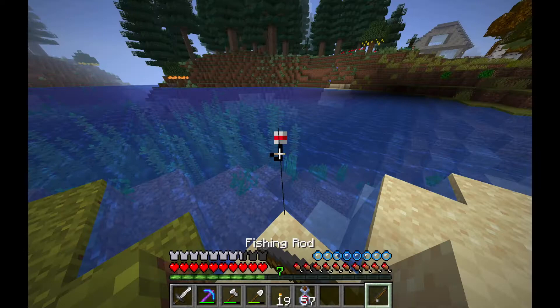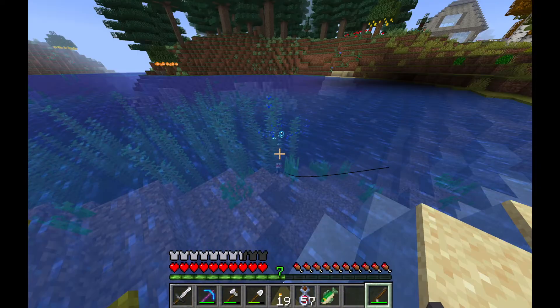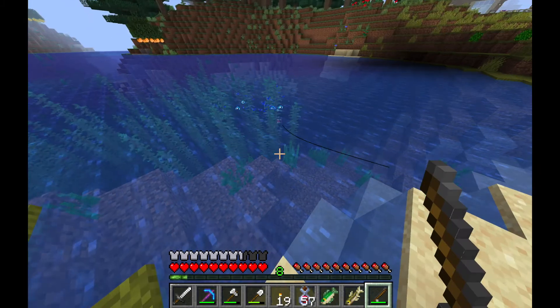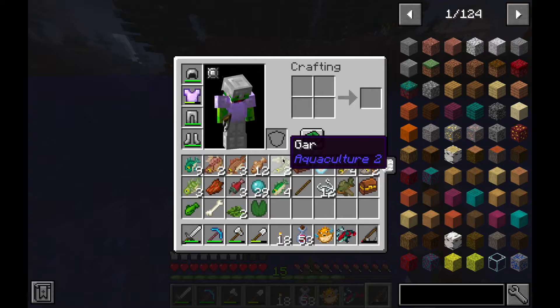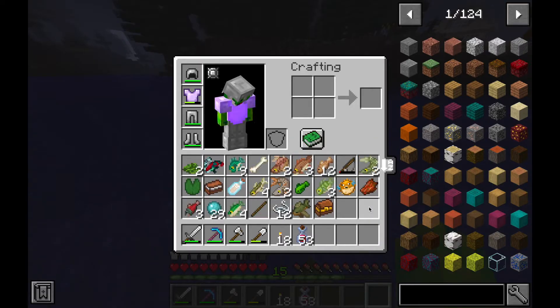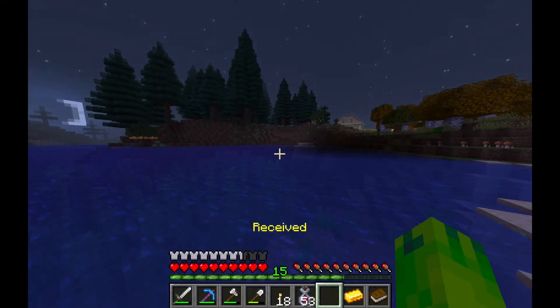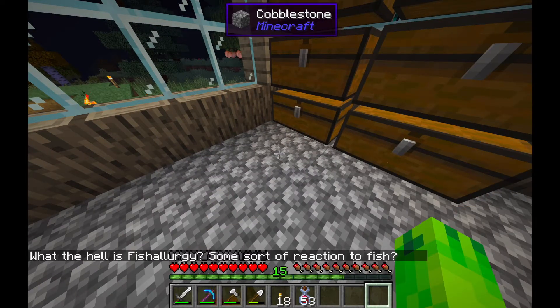So I headed down to the lake nearby and started fishing. I actually have a fishing mod installed, so I got lots of new fish to collect, and I even got the regular Minecraft stuff as well. After my fishing rod was nearly broken I looked at everything I had fished up and I was pretty happy. I even got a treasure chest and a lockbox from Aquaculture, and even a message in a bottle — kind of weird but alright.